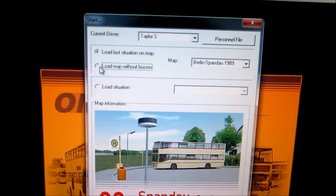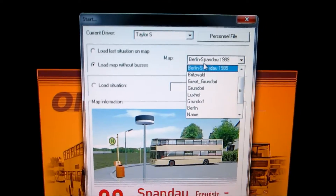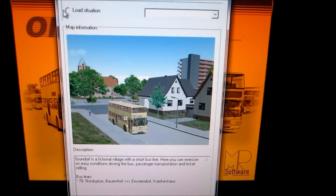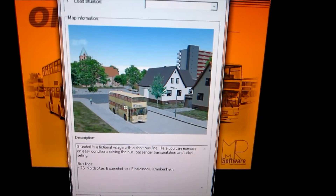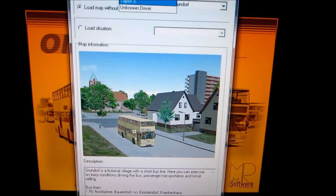Here you're going to click 'Load Map Without Buses' and you're going to choose the Gundorf map that comes with the game. That's the one that was selected before, and you're going to load whatever driver you have.